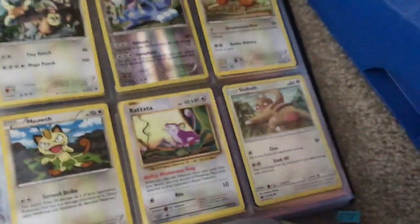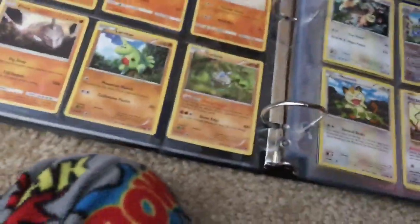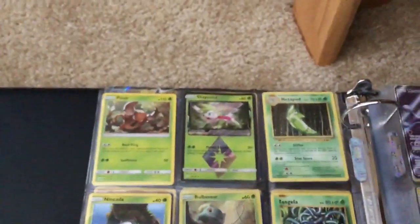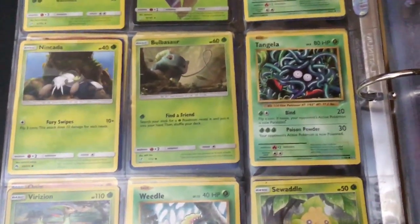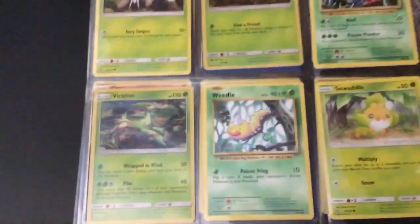Reverse Rare Explode, Doduo, Meowth, Rattata, Slatka, Pinzir, Prism, Star Shaman, Metapod, Ninkata, Bulbasaur Holo, Detective Pikachu, Tangela Holo, Verizon, Lidl.